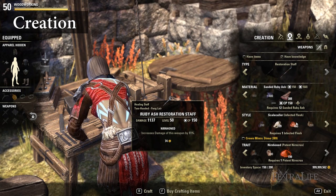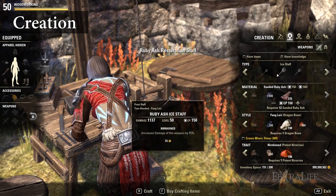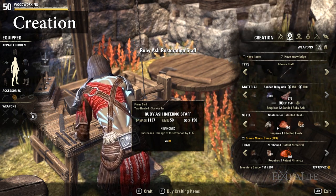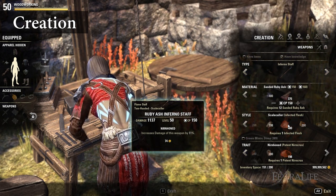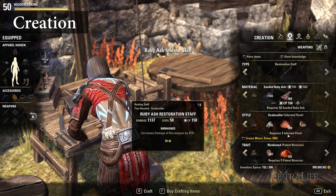Creation: Crafting gear is done on the creation tab. To craft shields, click on the helmet icon on the top right corner. In order to create an item, you need to: 1. Choose which item to create. 2. Choose the wood type and amount — amount determines the level; press plus or minus to change the amount. 3. Choose the style, which determines how your gear looks.